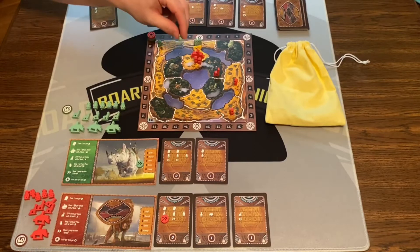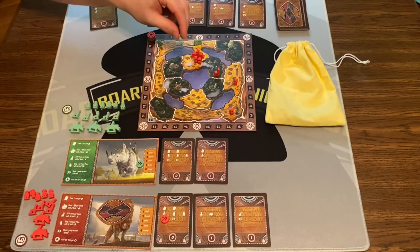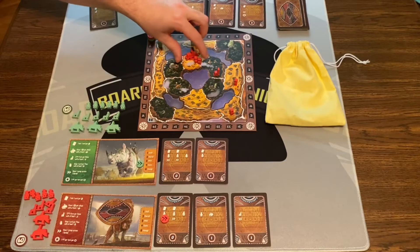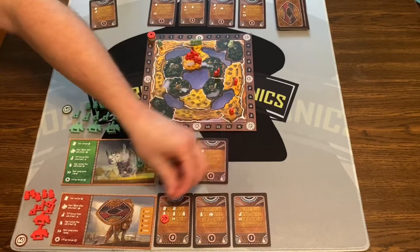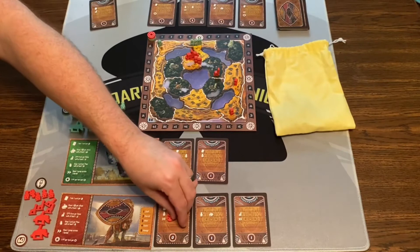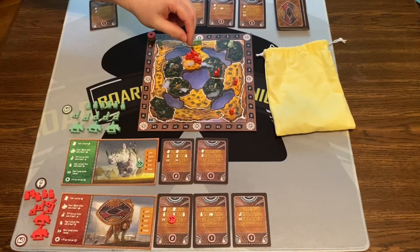Here's what happens: this person loses and has to retreat to the closest conquered territory that they have. And then, because I sent my hero into battle, I draw a token. The tokens have the tribe symbol on the front and points on the back from two to five. So I have a five-point token, which I would keep face down. Now I have one more movement. I can't attack again because there are three there and I need to outnumber them, so I'm going to bring my hero back here to try to defend.